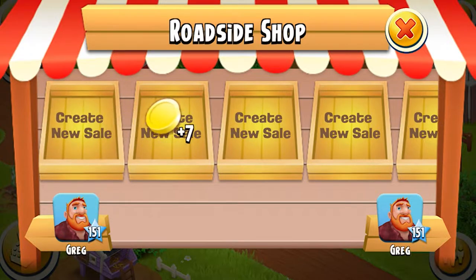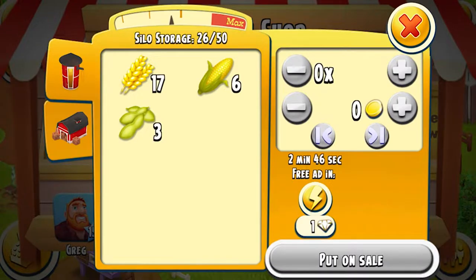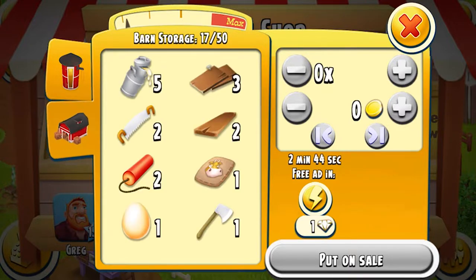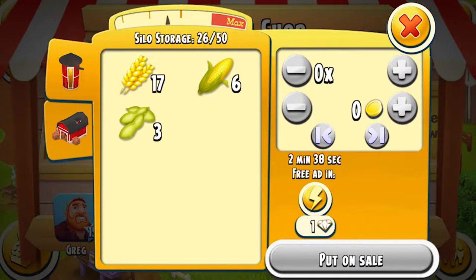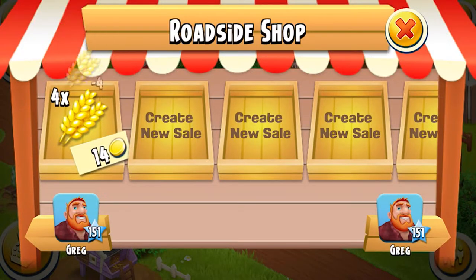We have sold it, which is lovely to see! What else can we sell? We'll keep the milk, soil, and wood. What can we sell? Let's sell four for 14 — we'll put that on sale.